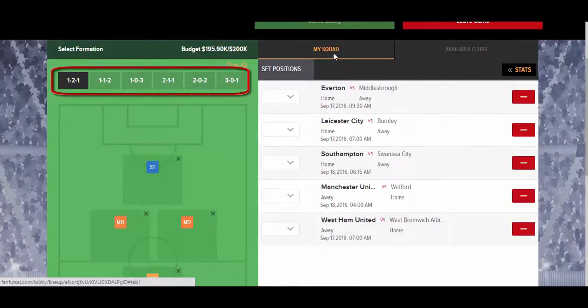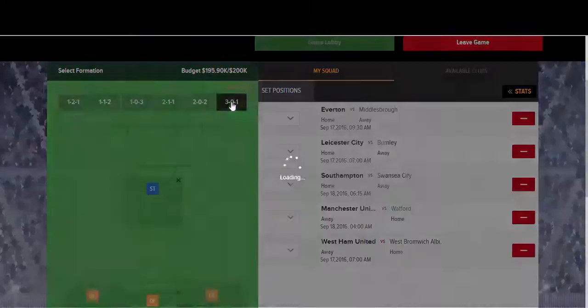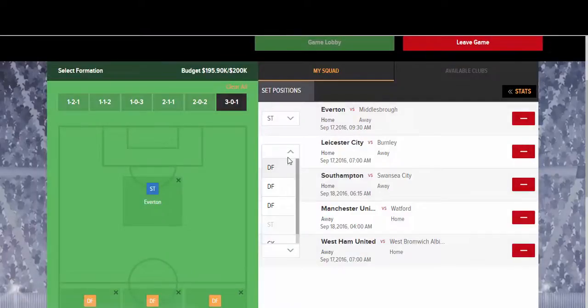The lineup I've selected — I'm feeling a bit more defensive, so let's go 3-0-1. This refers to the formation, and as you can see here, I'm setting positions. Both of these items are strategic elements retained by FanFutsal while keeping everything simplified.